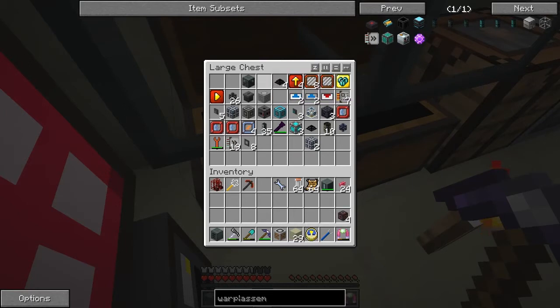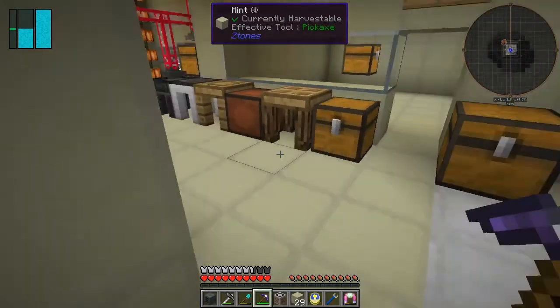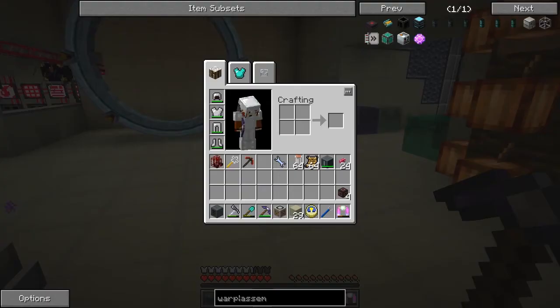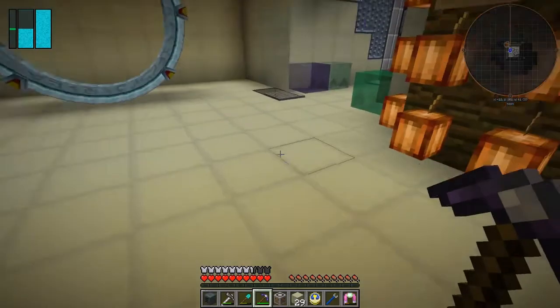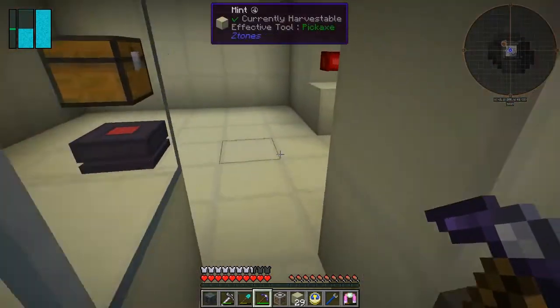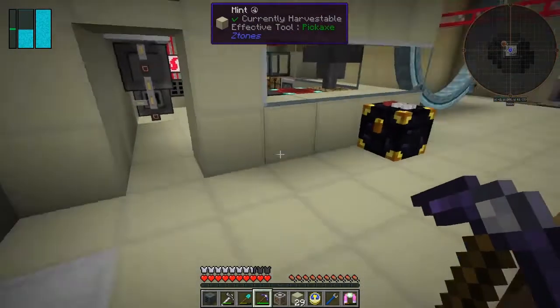I'd like to extend the cables a bit. Before I start, I've got the 64 return scrolls ready in order to make the warp stone. Let's do that first - that's the warpstone recipe and I can click it in there. I thought I'd wait and do that together.